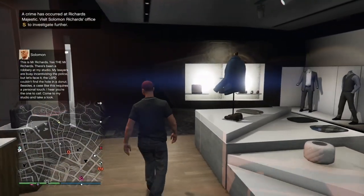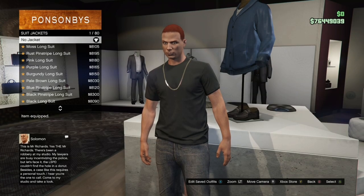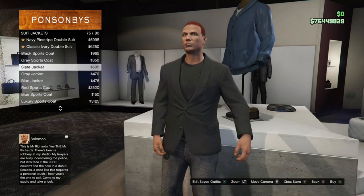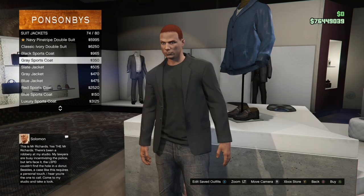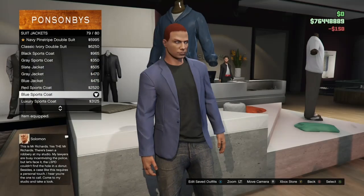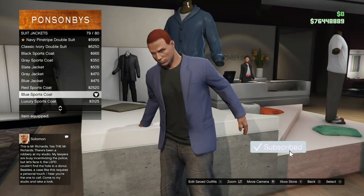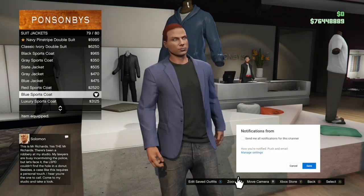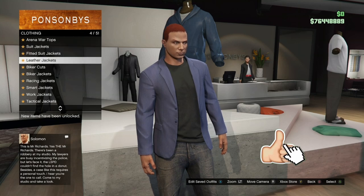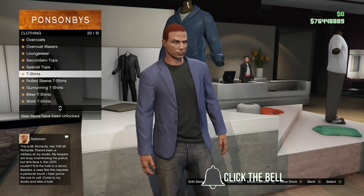Just go to Suit Jackets and buy the Blue Sport Coat, which is going to be towards the bottom. Once you've got that, back out, stay inside the top section, go to T-Shirts, and you want to buy the Blue Striped V-Neck. So just stay in the top section, go to T-Shirts, and buy the Blue Striped V-Neck.